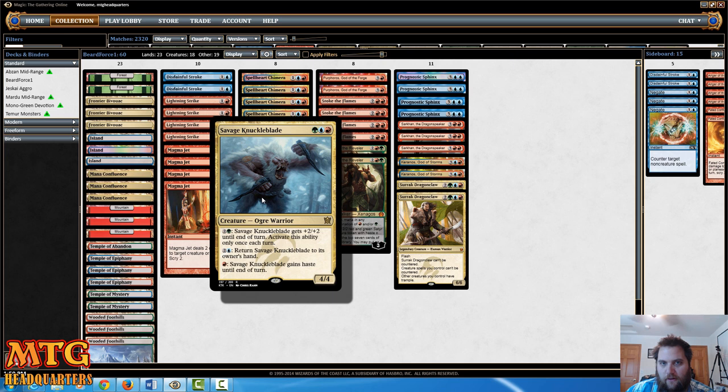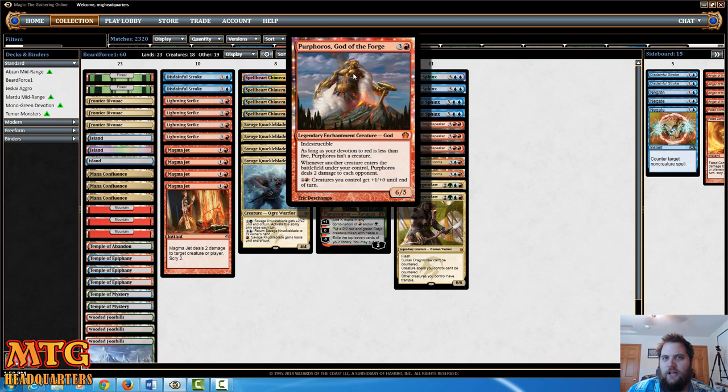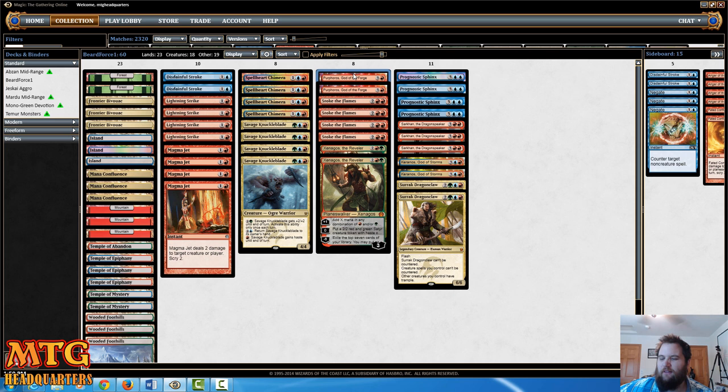We've got four Savage Knuckleblade, two Purphoros — he's interchangeable right now, kind of up in the air. If I find something reasonable, I may even play Faded Conflagration in the main deck, but I'm playing around with a couple different things. Two Xenagos the Planeswalker.